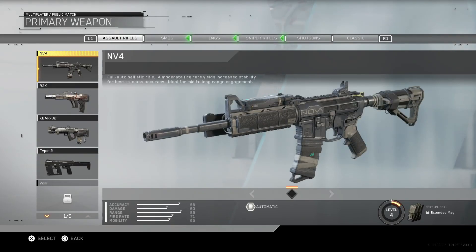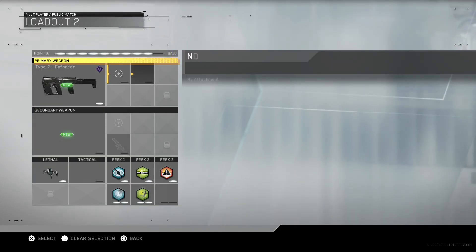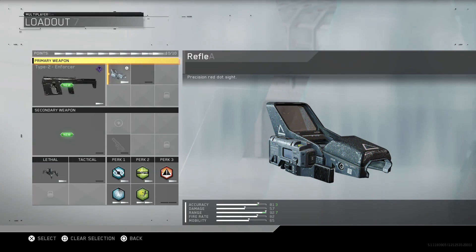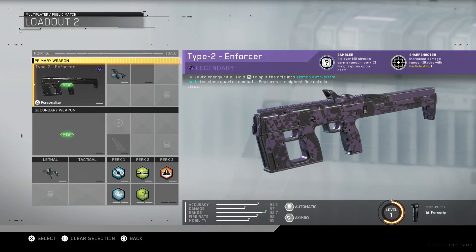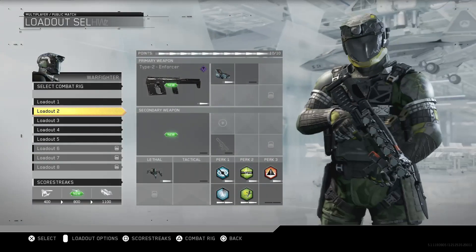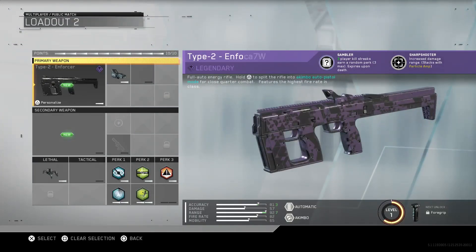I'm gonna show you guys how to do it. Let me show you where it all starts: the Type 2 Enforcer. What we're looking for is that Gambler trait — three player killstreaks earn a random perk, up to three, and they expire on death. So what that means is if you get nine kills in a row with your gun, you are going to activate three bonus perks.